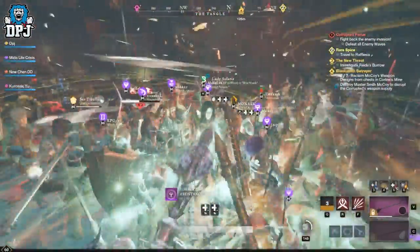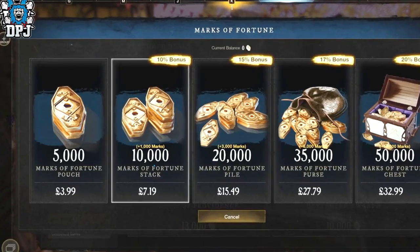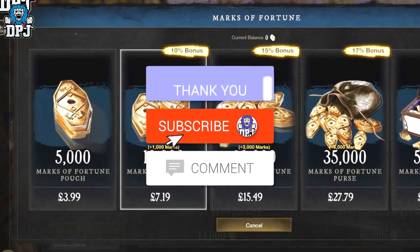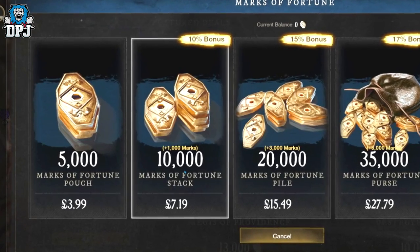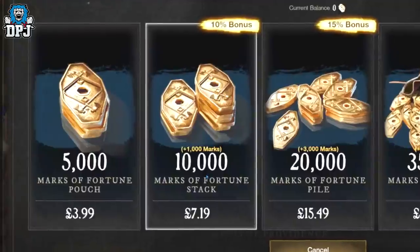My name is DPJ and to give back to you guys I'm giving away 10,000 Marks of Fortune. To be in with a chance of winning, simply drop a like on this video, leave a comment down below, make sure you are subbed and have notifications turned on. Winners will be picked from my comment section, so the more of my videos you support me on, the more of a chance you have of winning.